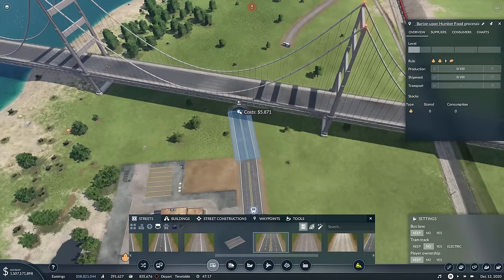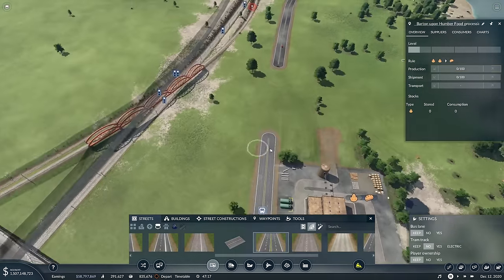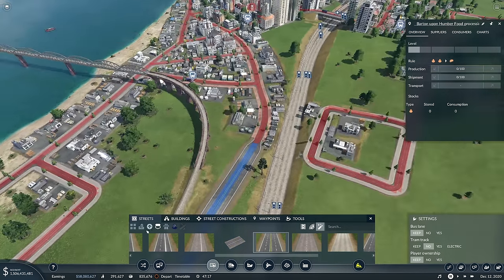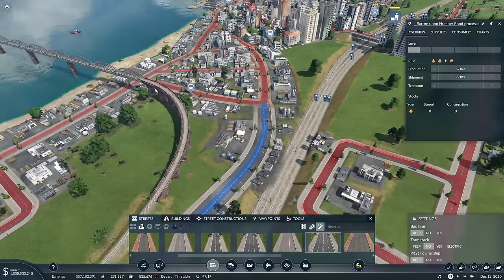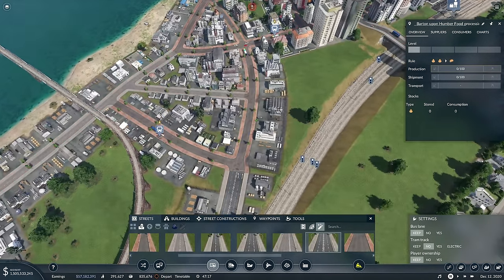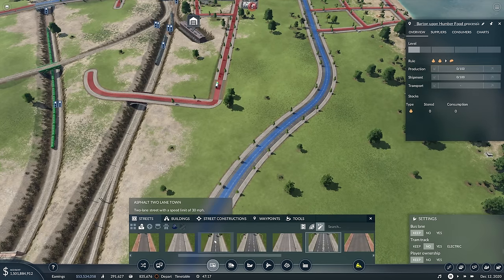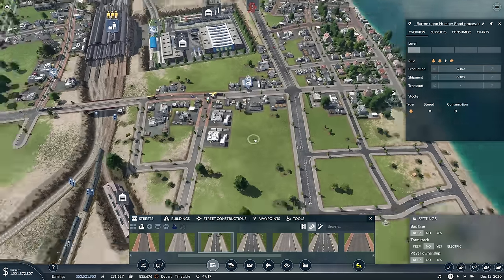Need a bit more road - there we go, same again, connect you on to there. Can we just upgrade the rest of that? We can - wow, okay it's keeping it. How about a bit of four-lane road here, just to there - that'll do. You're not actually on the track either are you, so the trains can keep coming past. We'll just four-lane you to there, then they can sort of spread out doing their own thing.